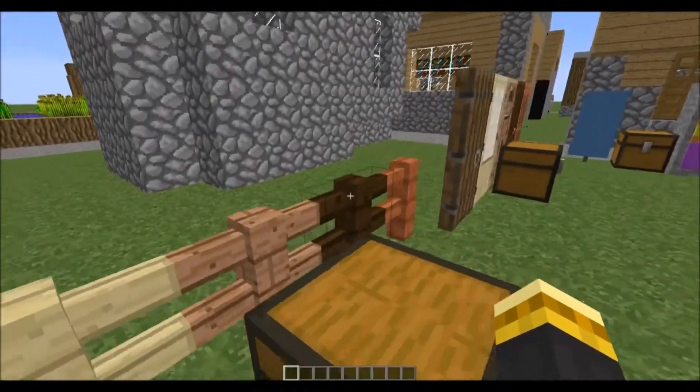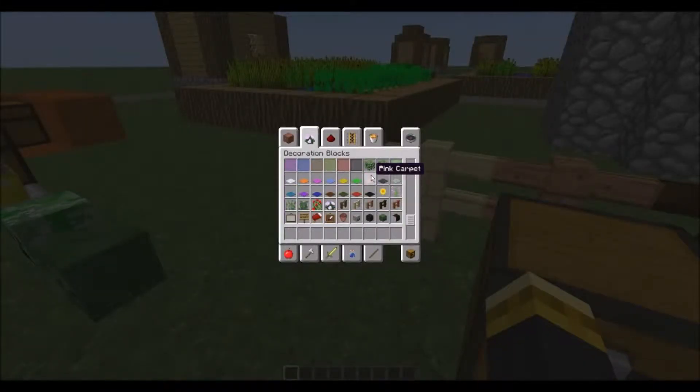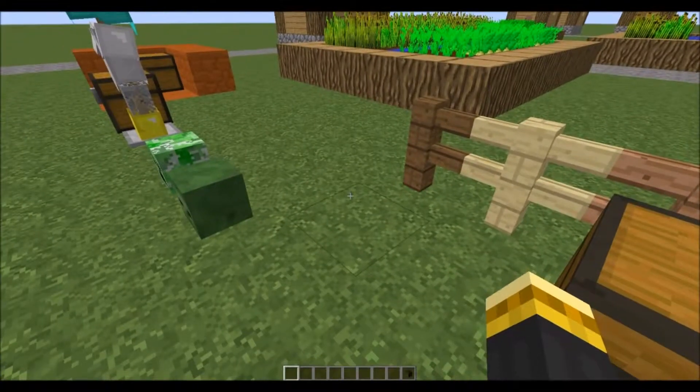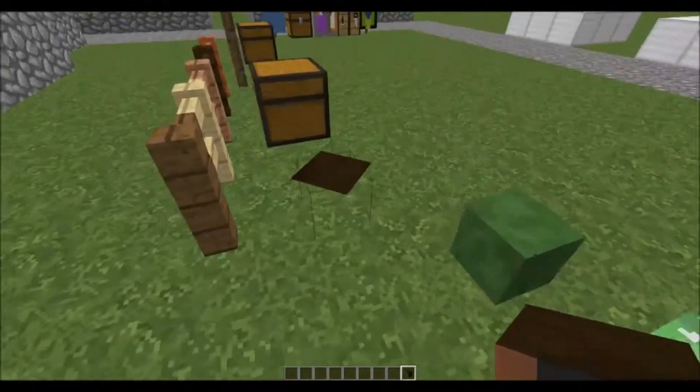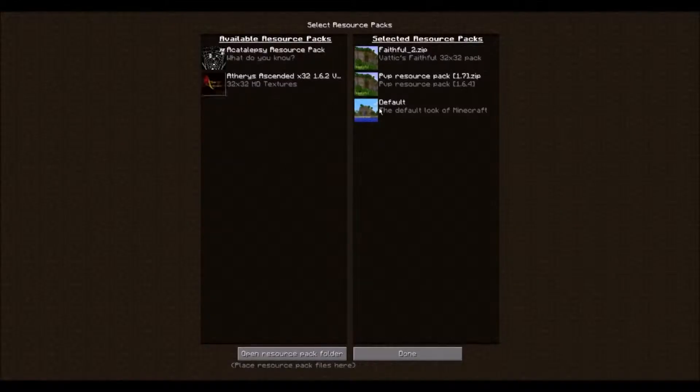Next, which I had no idea came out — these were completely new to me. I was just scrolling through and I was like, 'holy poop, new stuff.' Apparently there's a player head too, but it's glitching out. I don't know if it's just my texture pack.